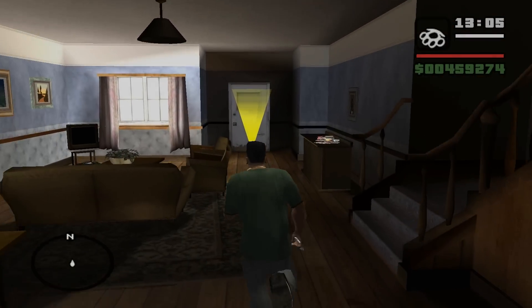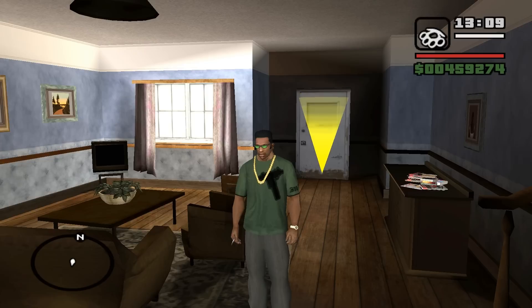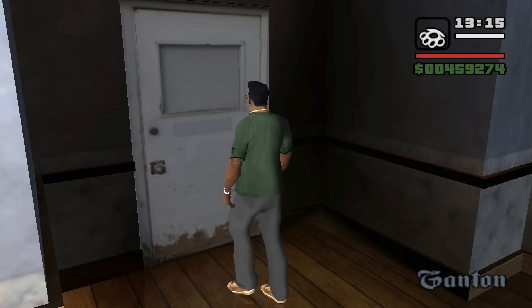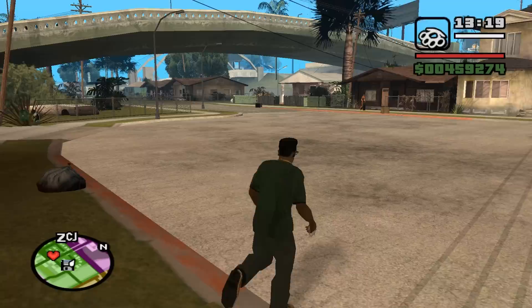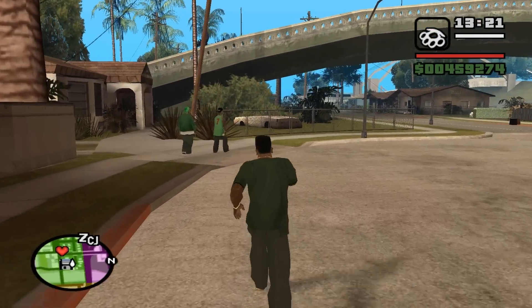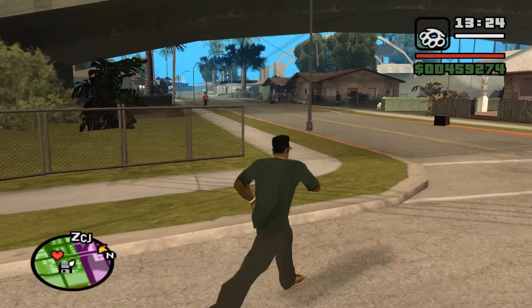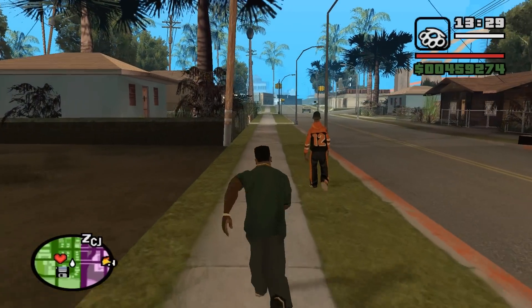Before we start today's episode, I just want to tell you that I don't completely agree with CJ's choice of clothes. The t-shirt is nice with a nice Uzi on it, but the pants, man — they're just so plain looking. I like clothes with colors, you know: blue, green, yellow, purple, orange. But CJ's pants are colorless, so to speak.